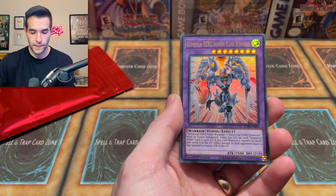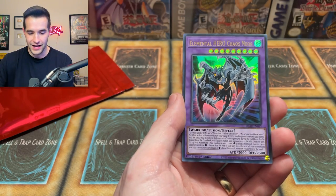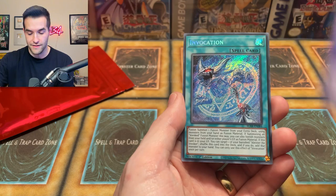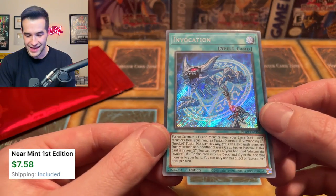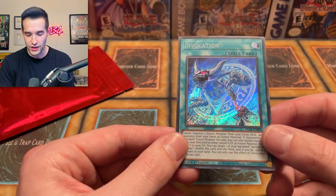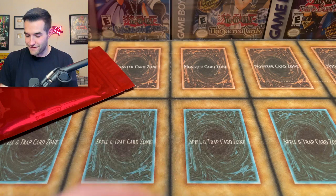Psychic Wave, we got Obedience Schooled, Elemental Hero Shining Flare Wingman — I forgot this was in here. Chaos Neos. And we have — oh, an Invocation! That's a great pull, actually. Remember how short printed this card was? That's actually a really difficult pull. Invocation — we will take that. Very solid Secret Rare. That's a great purple pack there.